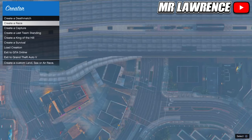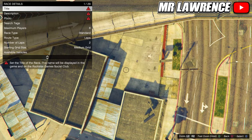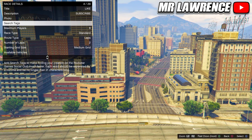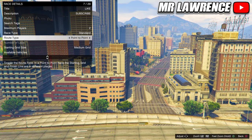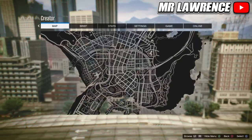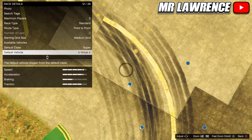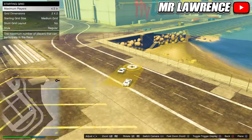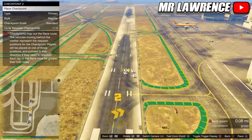Once you are in creator, create a race and then create a land race. From here you will just need to fill in the title and description. Take a picture and set the maximum players to 2. Then change the route type to point to point — you can also change your vehicle but you don't have to. Now open your map and set a waypoint on the airport; this way you will teleport to the airport. Now place down the trigger and take another picture. From here you will need to start placing checkpoints and make sure that the race length is at least 1 mile.